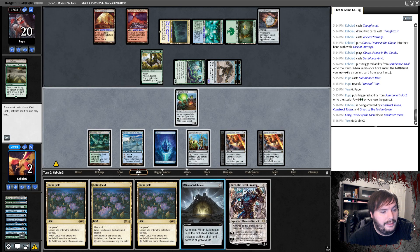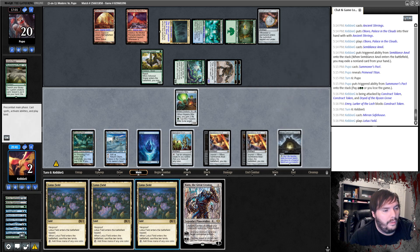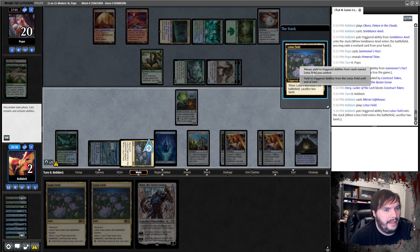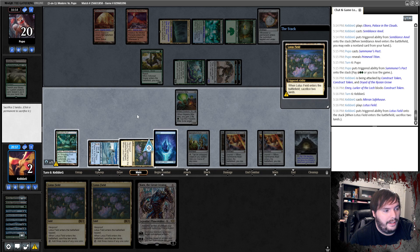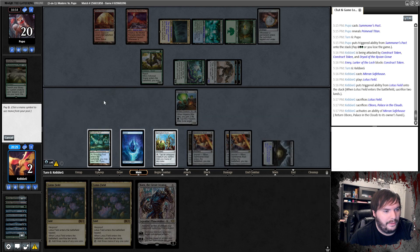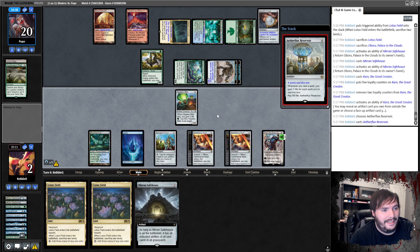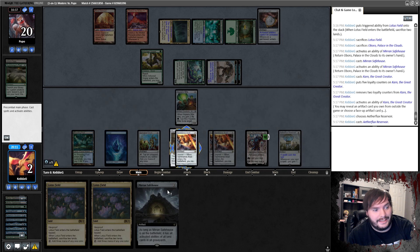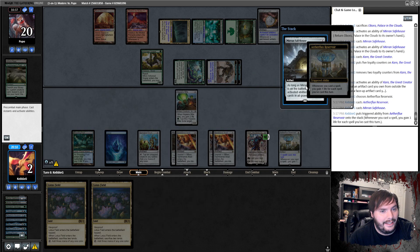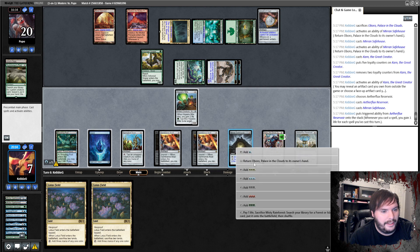We were so close — literally next turn we just play Karn and go from there. But oh my god, he let us go. So we go ahead and play Safe House. There's no way — Lotus Field! Tap that. We literally just won the game — I don't understand how this could have happened. Pick up Safe House, play Safe House, tap, pick up Safe House. Karn, down-tick — and we just grab Reservoir, cast it for free.